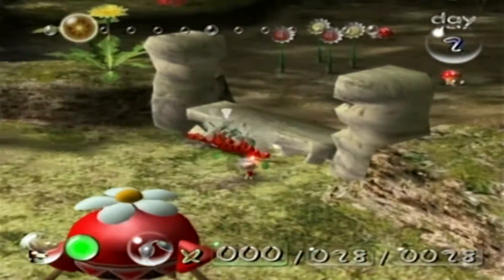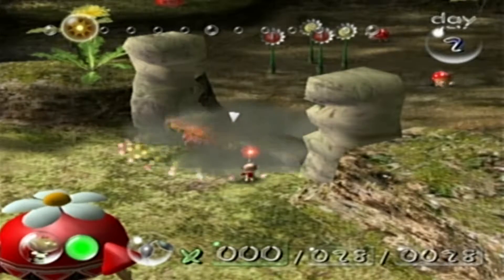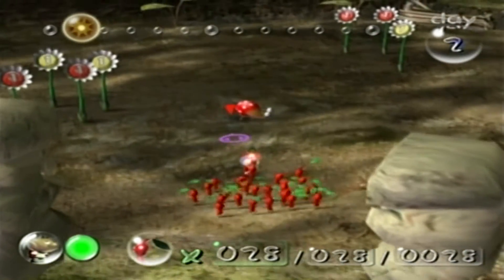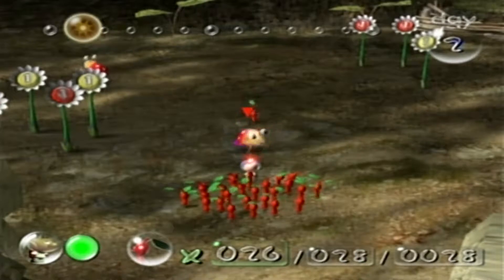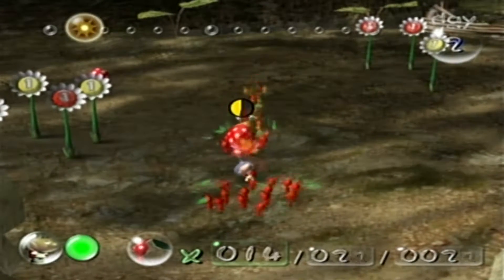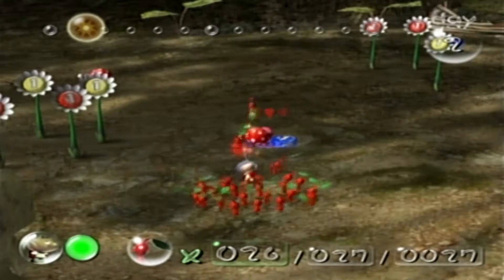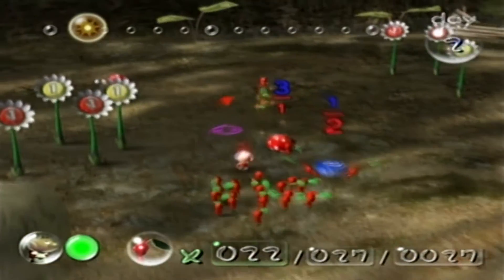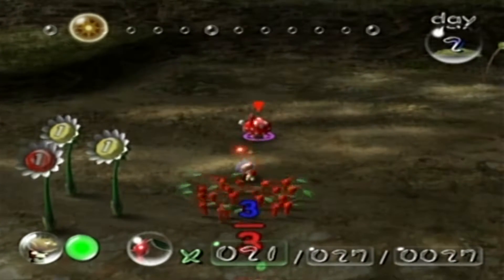What I'm planning on doing today is, first of all, we have to take down this wall, which is kind of a boring task. But ooh, actually let's beat this enemy over here. If you throw a Pikmin right on top of the Bulborb, it should kill it in one shot — but it's not, and now I lost the Pikmin. The Bulborb takes three Pikmin. Let's try it again.